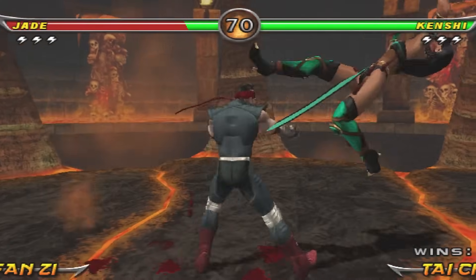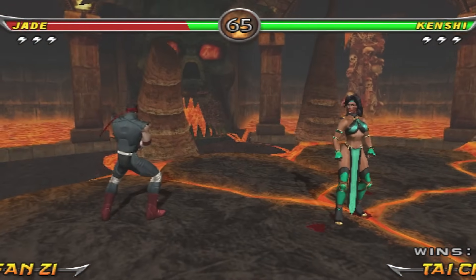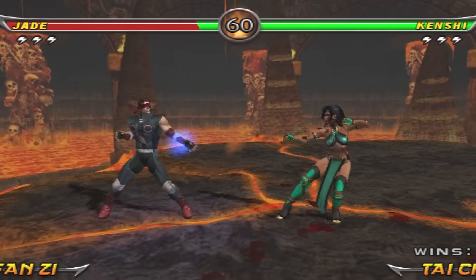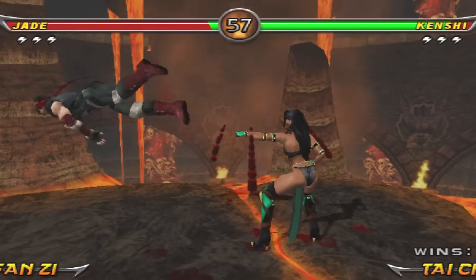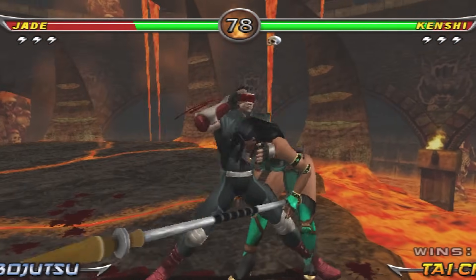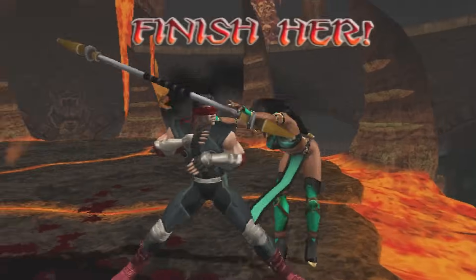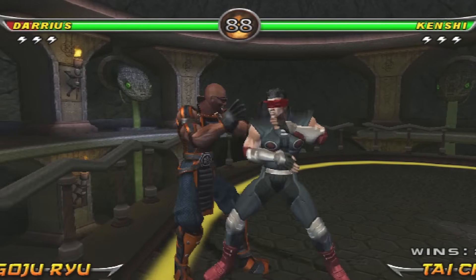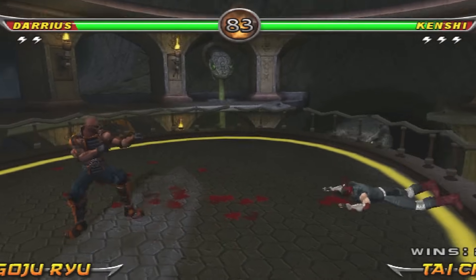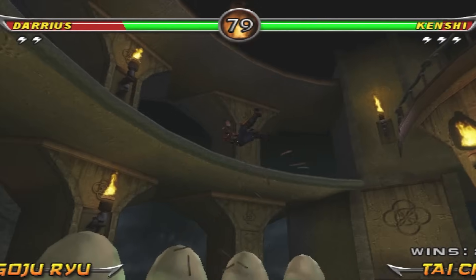Worth noting is that the 3-3 infinite was removed in the Nintendo Wii version of Armageddon — that version came out later and although it didn't have online play, there were many mechanical differences and balance changes removing infinites such as this one. Because of this, Armageddon has two tier lists: one for PS2 and Xbox, and one for the Nintendo Wii. In the PS2 version, Kenshi is rated quite highly; in the Wii version he's significantly weaker, as he lost some of the broken tools that other top tiers can still use freely.